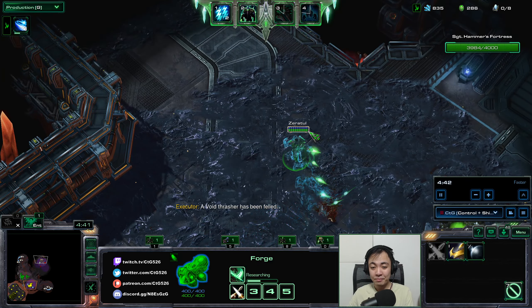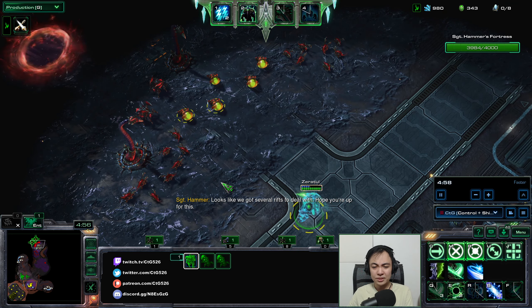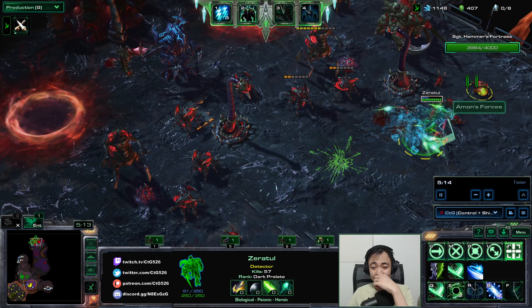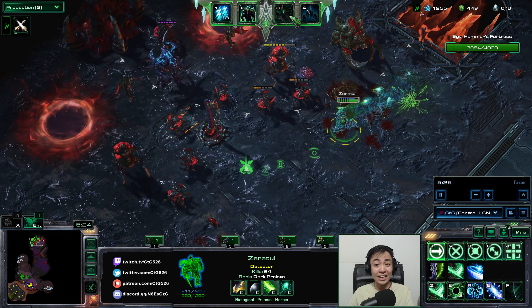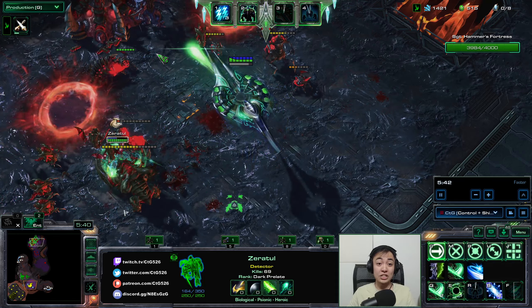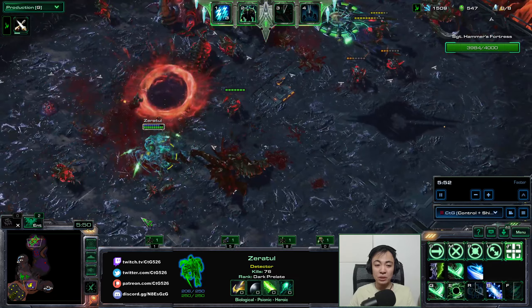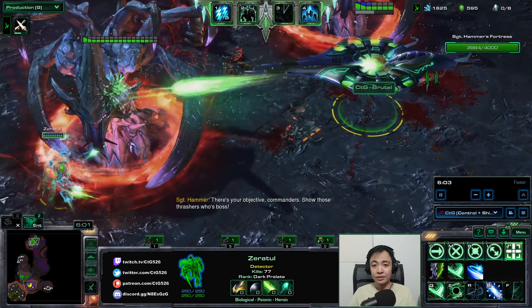Zeratul himself is a detector in Nexus Coupe, which is really nice. He also has Void Armor — a barrier-type ability — which helps him stay alive in the field. He's walking through and whacking enemies. The Void Seeker top bar will be available in a few seconds. It's a powerful top bar — it feels like a Hyperion of sorts that shoots while moving, but moves really fast. It doesn't have a deep tunnel or tactical jump, but it shoots extremely fast.